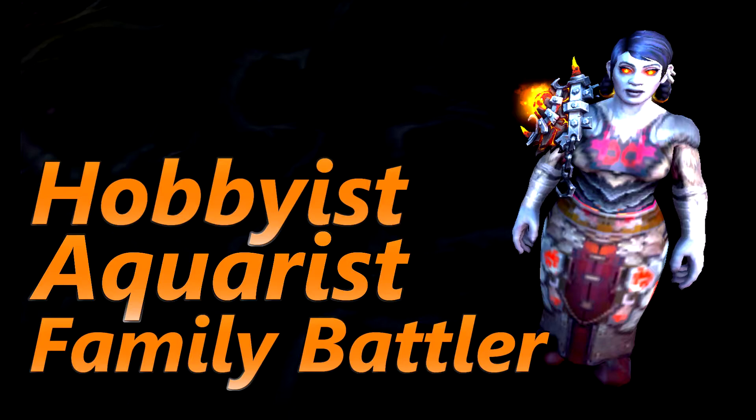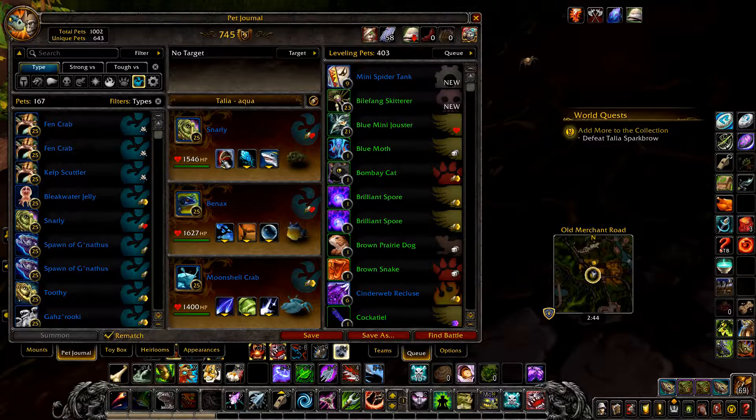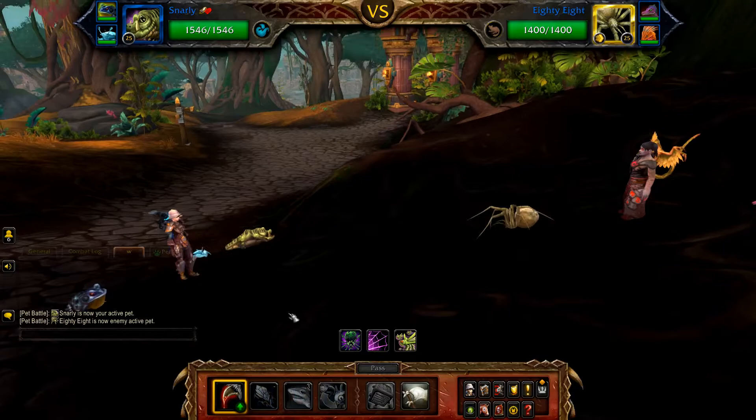First up is Hobbyist Aquarist — this one is fairly RNG so expect to take a few tries. Your first pet is Snarly with Rip, Surge, and Blood in the Water. Your second pet is Bainax with Water Jet, Mudslide, and Bubble. And finally a Moonshell Crab with Arcane Slash, Shell Shield, and Moon Tears.